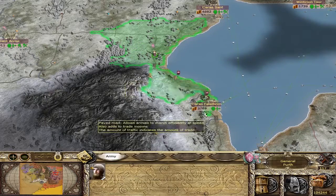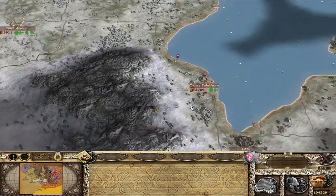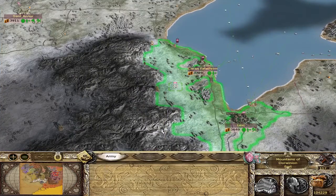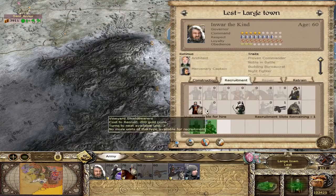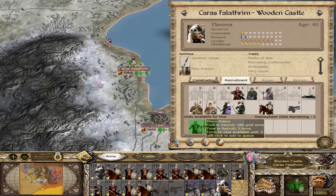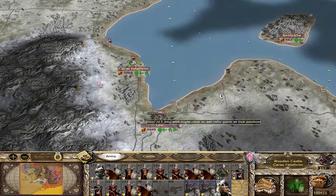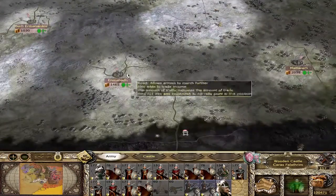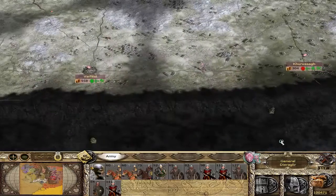This guy can come down here to Karas Falathrim. We can disband these Vineyard Bowmen. Train some Thorn units there as well as here. I think that's all we have for this turn, so we'll go ahead and end it.